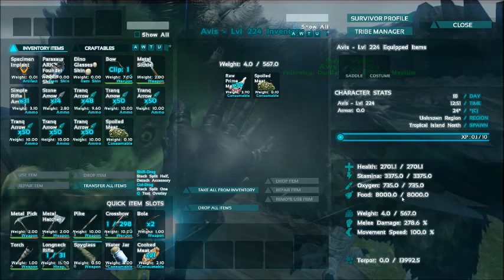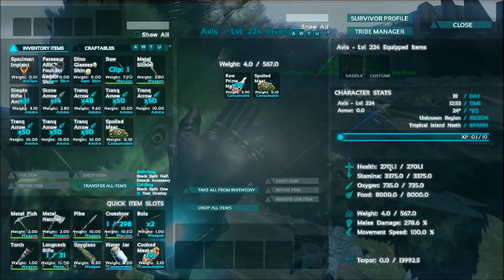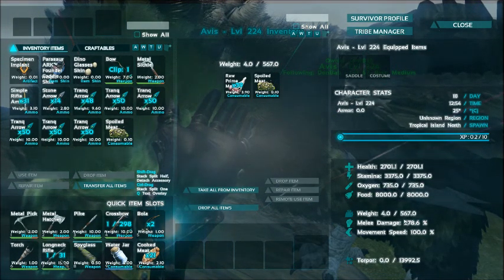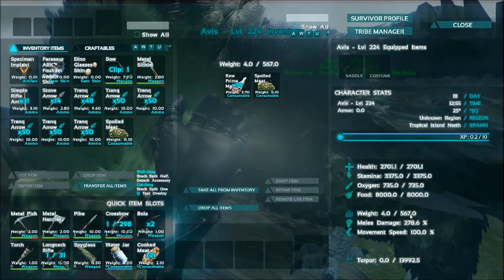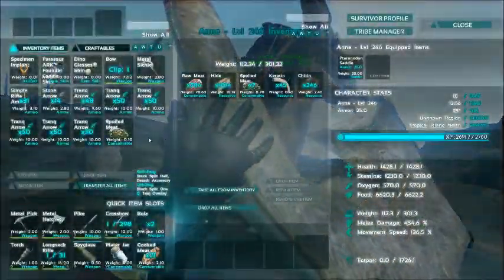Let me see what you got for final stats. Health is okay, stamina is decent. What is your carry weight? Carry weight - okay, that's pretty good. We will get you leveled up.